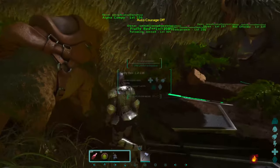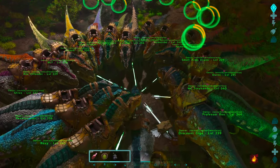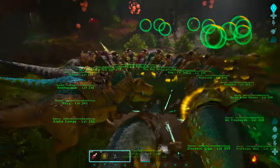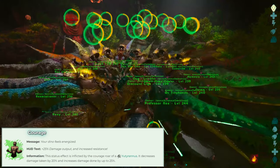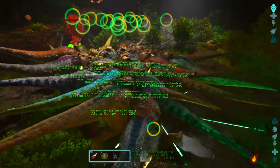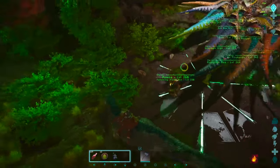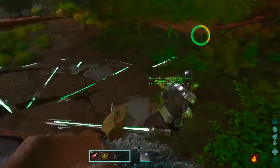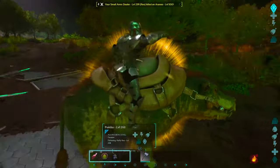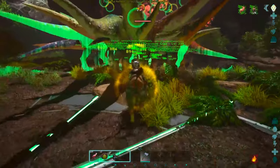As soon as you spawn in you want to jump on the UT, whistle aggressive, and while you wait for the boss you want to start doing the Courage Roar. This will increase their damage and defense by a lot. You will see a circle that is green and yellow — you want to do the Roar of the UT a couple of times until it's almost completely yellow. Then you want to jump off and ride the Diadon.